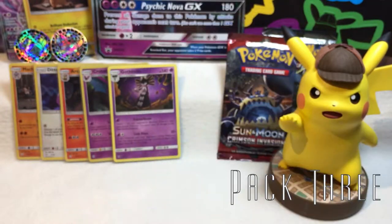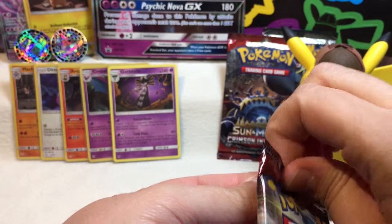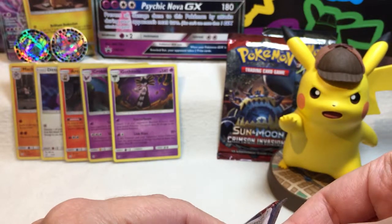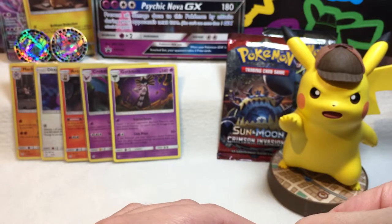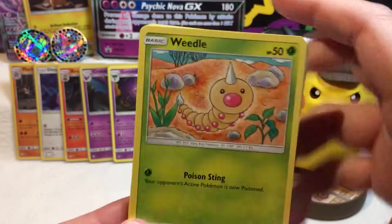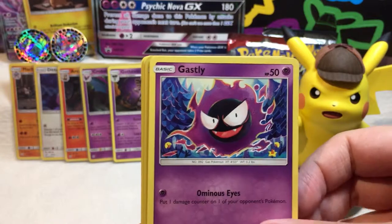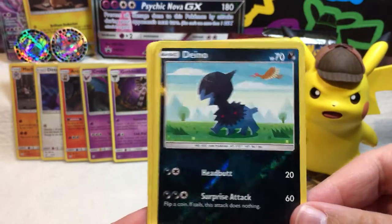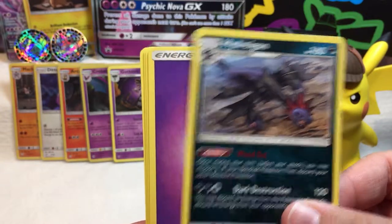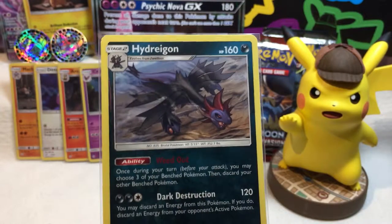Pack number three — it's Crimson Invasion. This is one we got quite a few of a couple weeks ago. Everything's very cramped with all this stuff. We're starting it off with a Wailmer. A Alolan Geodude. Aron — so cute. Gastly — I love that word. Staryu. Reverse holo Dino. And his biggest brother — Hydreigon. Very nice, not holographic, but always appreciate a dragon. Purple energy. A Swine. A Alolan Graveler. And a Diggersby. Hydreigon is protected.